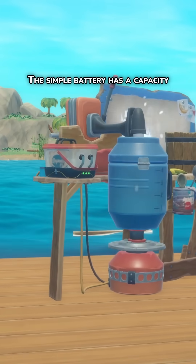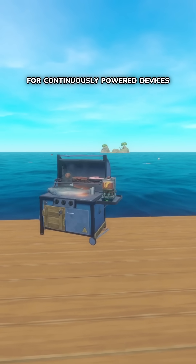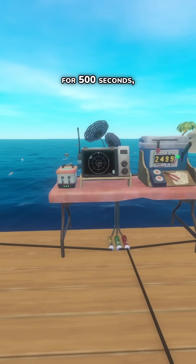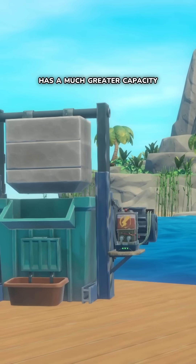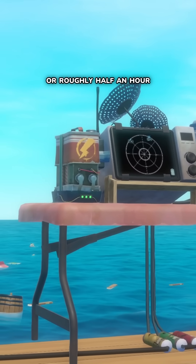The simple battery has a capacity of 50 uses, with a use lasting 10 seconds for continuously powered devices. That means a simple battery will power something like a receiver for 500 seconds, or turn on a sprinkler 50 times. The advanced battery has a much greater capacity at 175 uses, or roughly half an hour of continuous use.